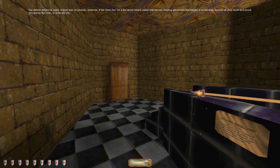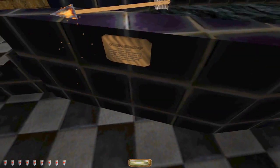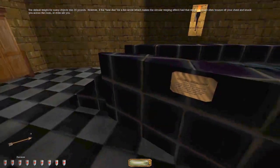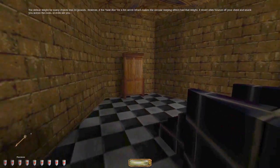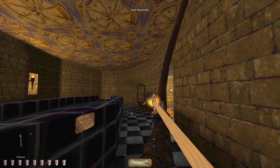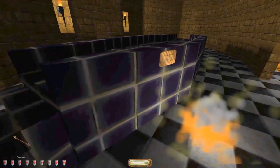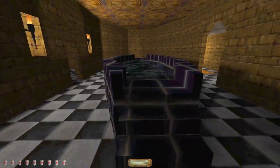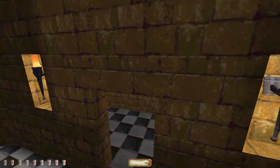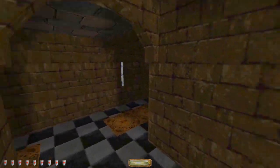'Default weight from any objects was 30 pounds. However, the heat disc for fire, which makes a circular warping effect, had that weight. It would often bounce off your chest and knock across the room or even kill you.' So if I do a quick save right here and test this out... I think the patch I have actually fixed that bug they left in. So that's unfortunate. But yeah, apparently that thing would just bounce around.